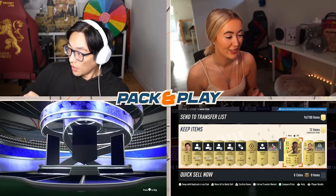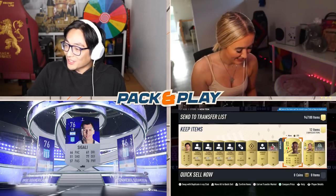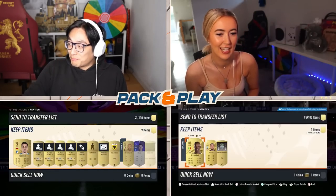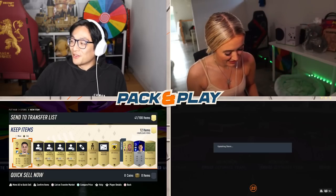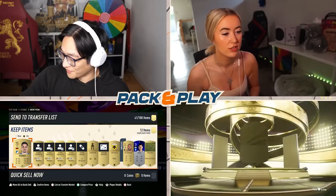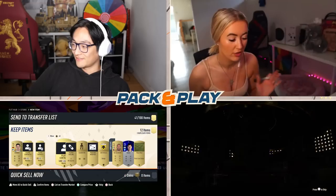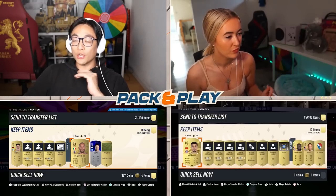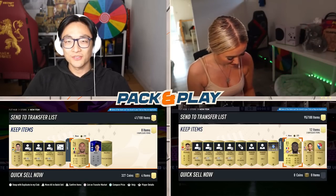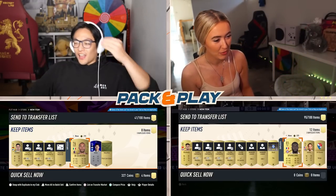Why do they have to make the Sud Americana cards so nice? I thought I'd packed the Ones to Watch — it's bloody Zegali. How did you confuse that with the Ones to Watch? Isn't Ones to Watch purple? Yeah but it was just shiny. I thought it was a special card but it looked like an icon swaps card instead. My fifth pack — what a way to finish. Terrible. At least I have no chem, that's fine.